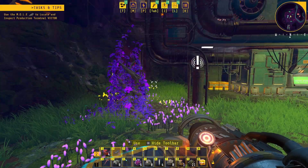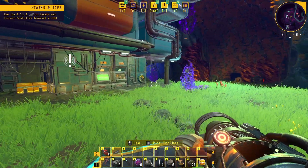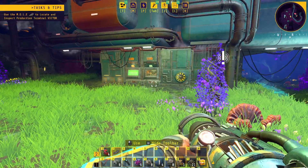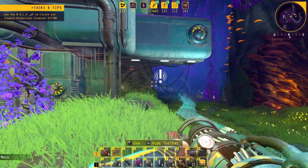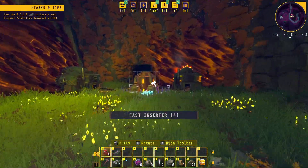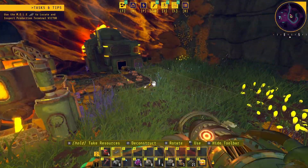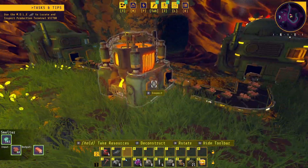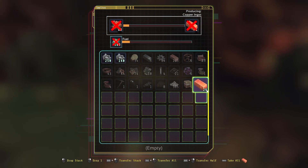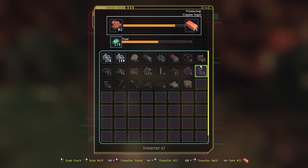We are back playing Tectonica, the game I cannot pronounce, and we've got some stuff to do. I've got to go and explore this region and see what is there, so I'm going to take some supplies with me before I go. Hopefully I've got some nice stacks of smelted stuff - I've got 26 there, which is not really a huge amount.